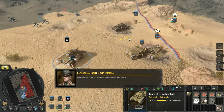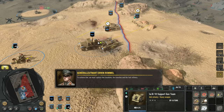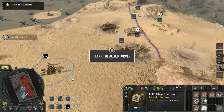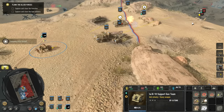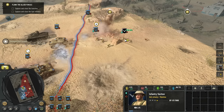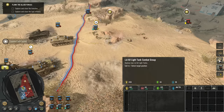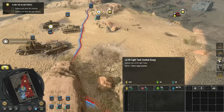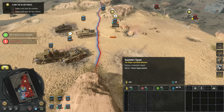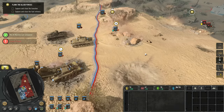Remember, our goal is to flank the British and cut off their escape. To achieve that, we must capture two locations: the trenches and the fuel refinery. I have the LEIG. Meanwhile, those poor infantry are getting annihilated. Looks like we can also bring in an L640 light tank combat group, or the Gwesutori. Let's bring in the L640 light tank, and then the Gwesutori afterwards.